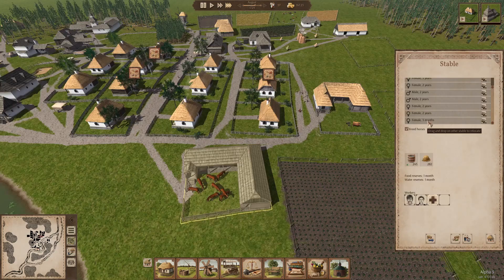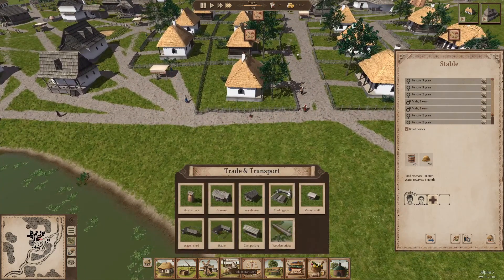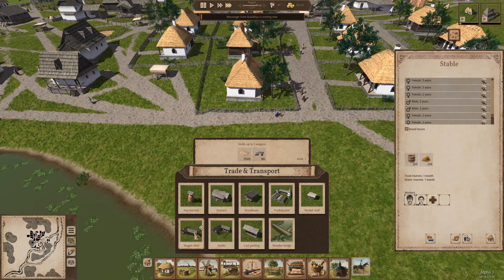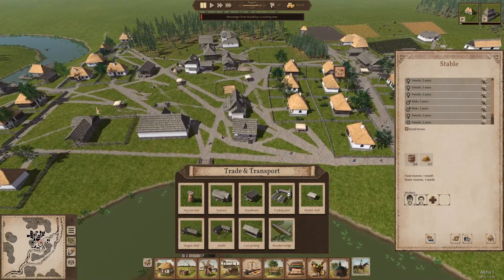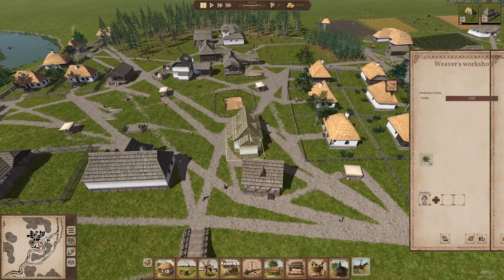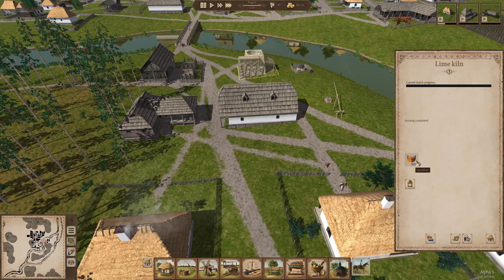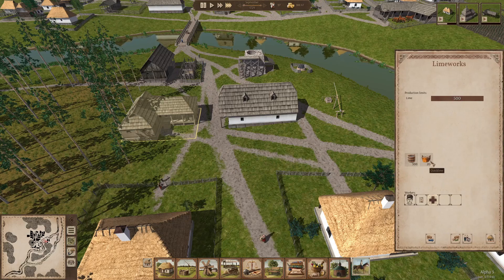We have our first newborn horse — three months old, a female. At some point we're going to figure out how we assign these horses to pull carts. In trade and transport you can see we've got a wagon shed that can hold up to three wagons. So far we just have cart parking, so we're going to build a wagon shed to start making some horse-drawn wagons. We produced somewhere in the neighborhood of 10,000 quicklime, and the worker just gathered the first 200. That should last us a good long time.